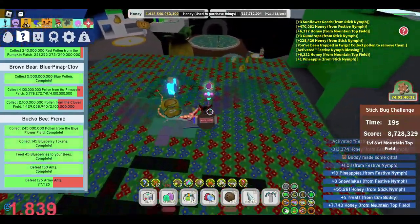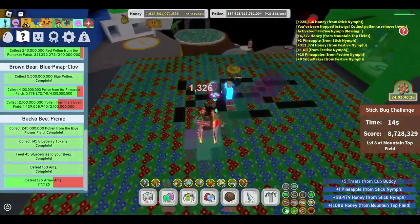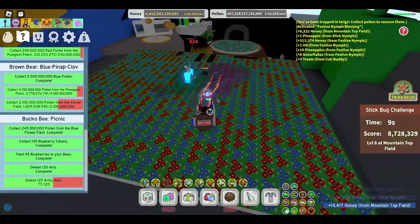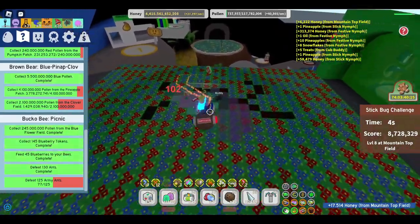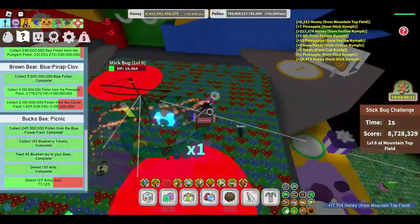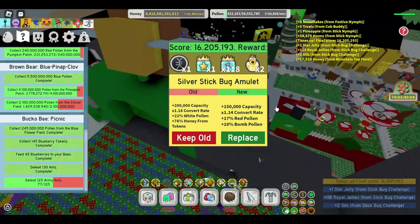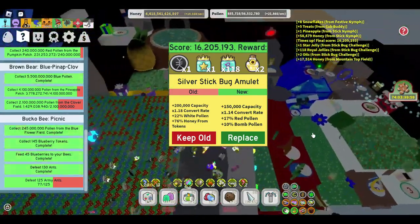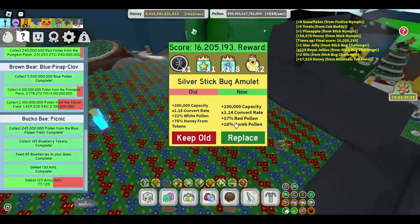I don't know if I'll be able to kill him because there's only 20 seconds left. I got pretty close though. I got a bunch of loot from these festive nymphs — the blessing is at 35 stacks, which gives some nice buffs and lasts eight hours. Five seconds left — no, I just died too, that's why my bees aren't here. There we go, silver amulet. I have a gold one anyway. The reason I don't have a diamond is because every diamond one I get doesn't have white pollen or honey for tokens. This silver one sucks too so I'll keep my old one.